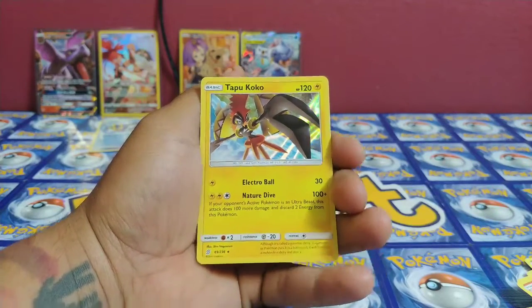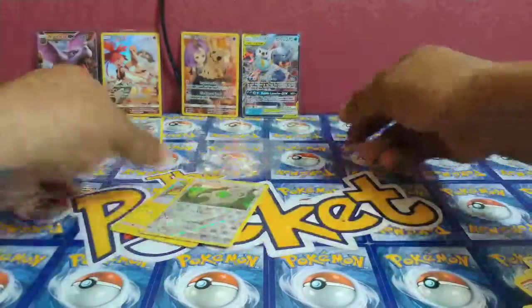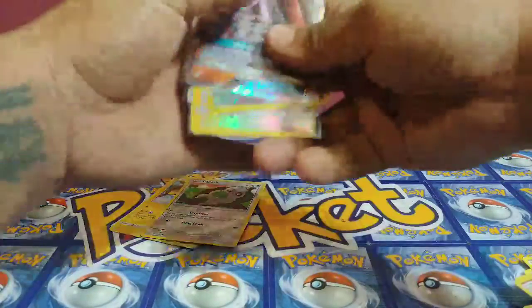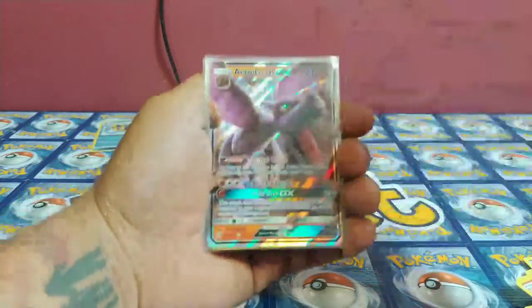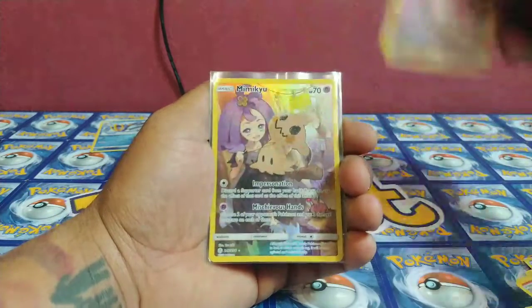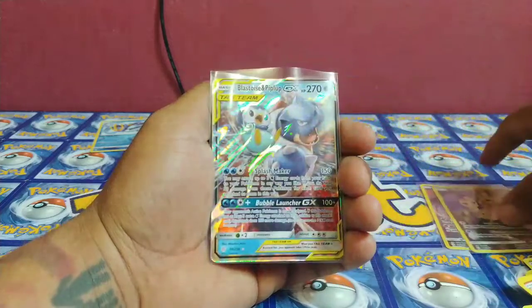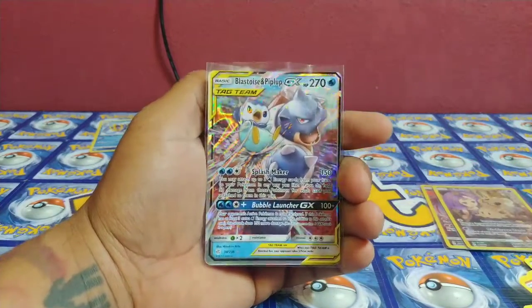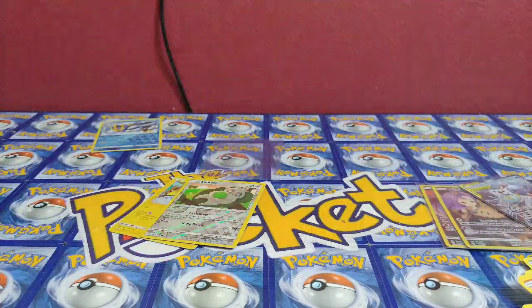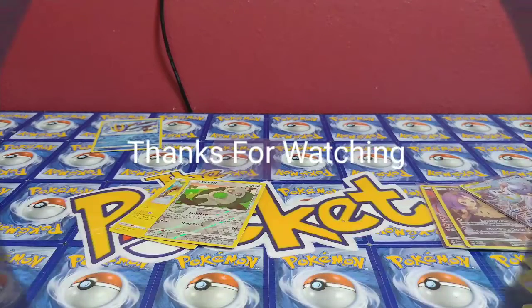Unfortunately we did not hit a hyper rare today, but let's show the good hits we got in order: Aerodactyl GX — probably like a dollar card — Torquo, Mimikyu character card, and Blastoise and Piplup GX — beautiful artwork on these cards. Make sure you join me next time, hit that like button, subscribe if you have not already. Leonidas956 and Leonidas Ramirez, out!